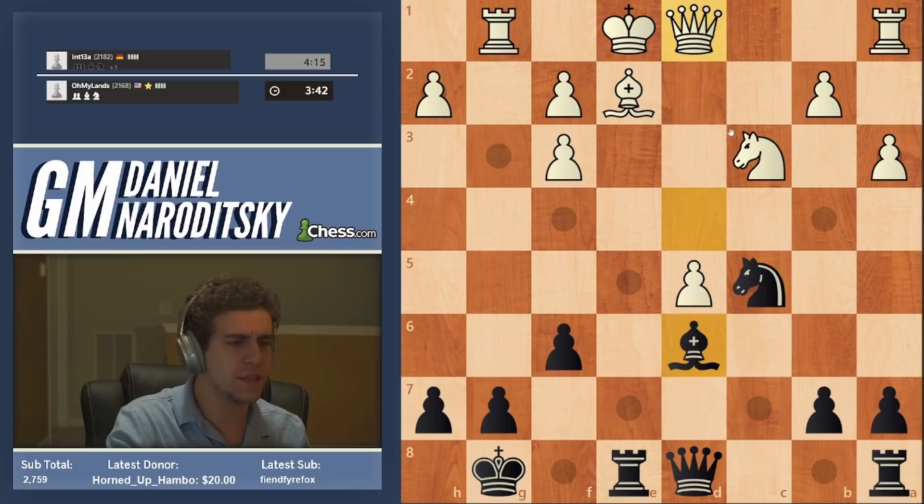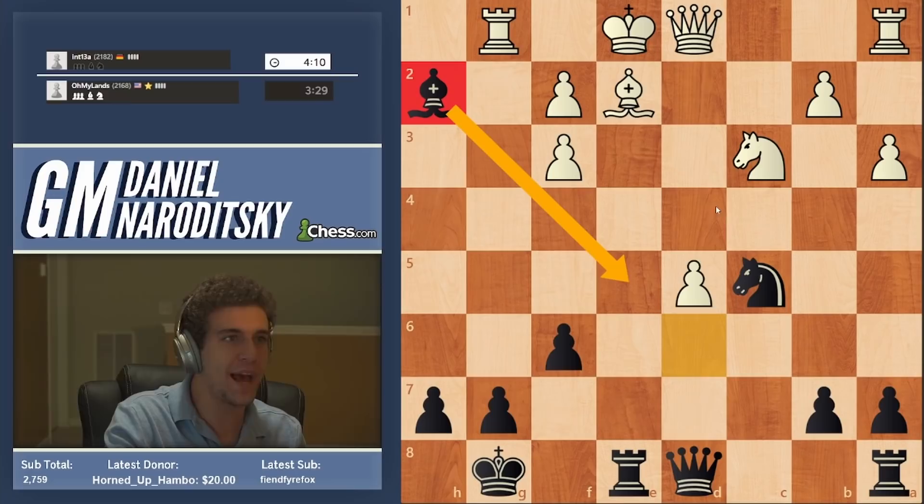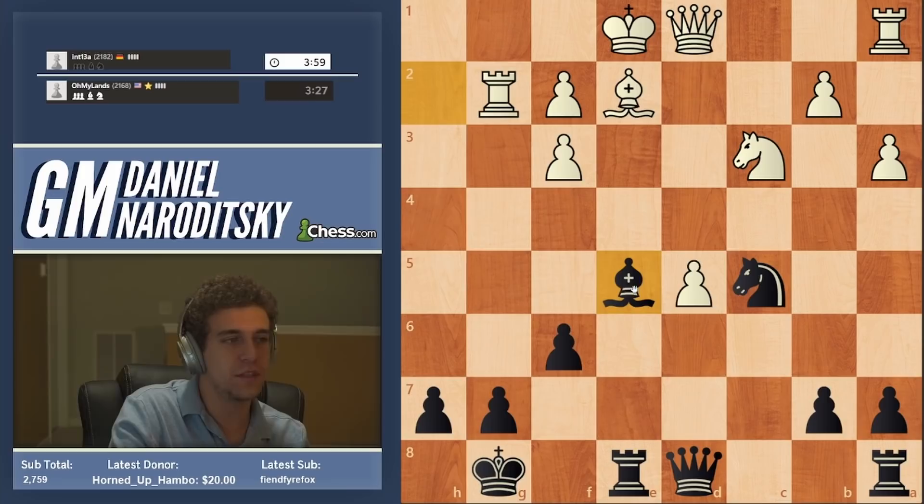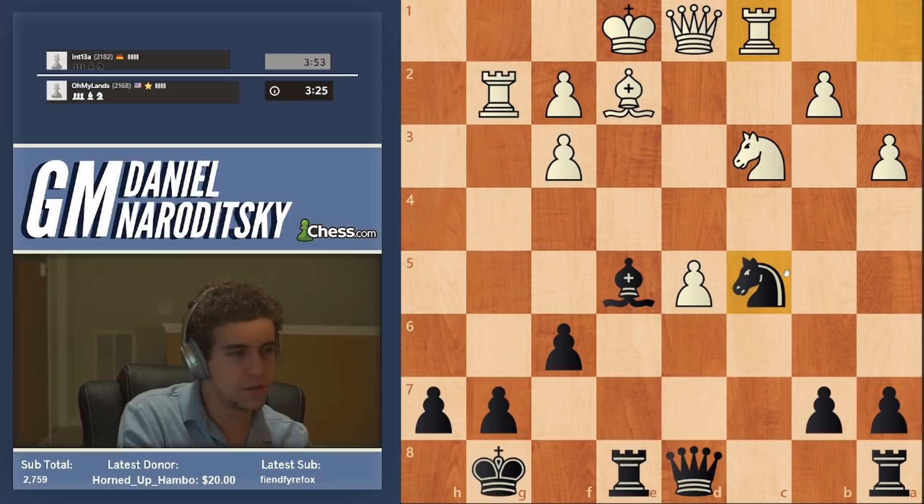Queen d1. Now the king is basically busted. One thing to keep in mind in such positions is that when you are attacking, you should take free material if it lies by the side of the road. So one good thing to do is take a pawn or two so that if the attack doesn't work out, you're still going to have something to fall back on. The bishop is going to come back to e5, which is a great square — we might as well grab that pawn while we're at it and then bring the bishop back. White's doing a great job defending here, making it very hard on me.